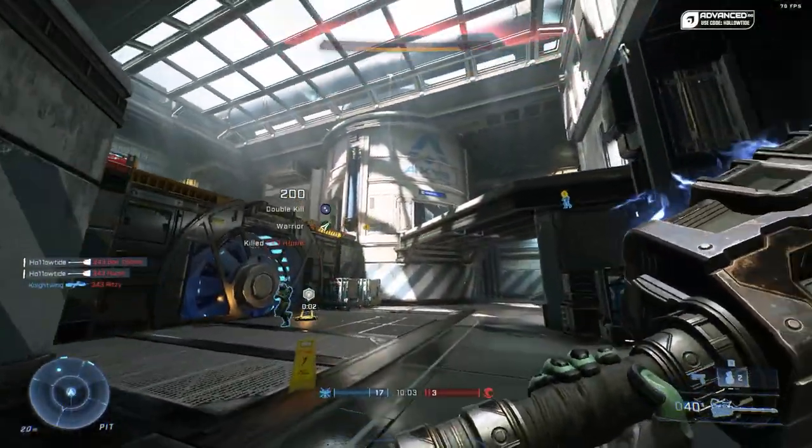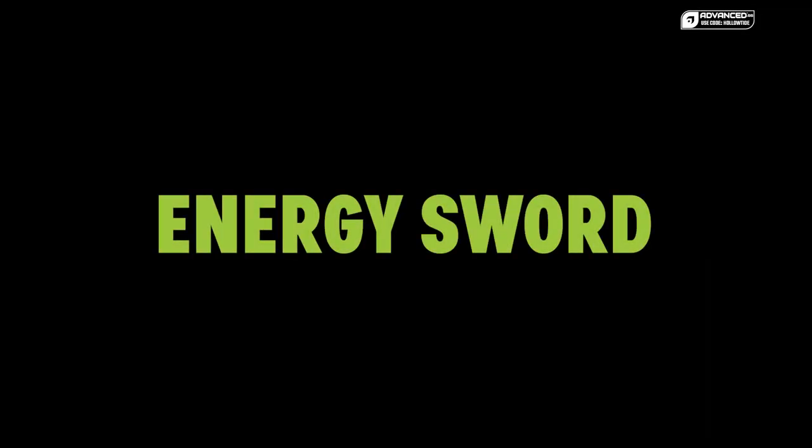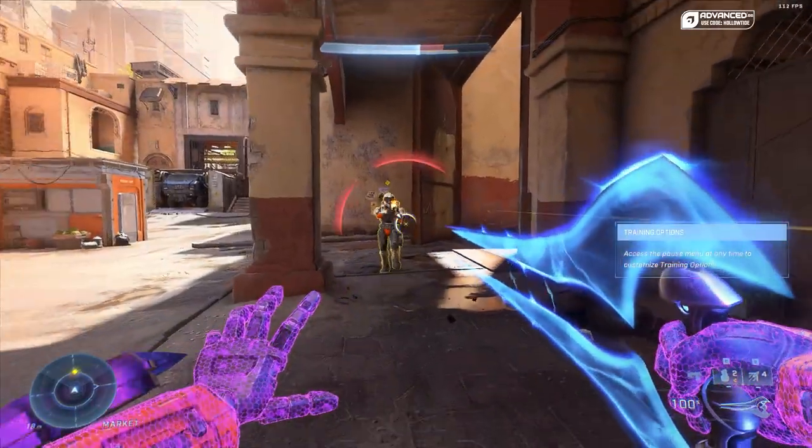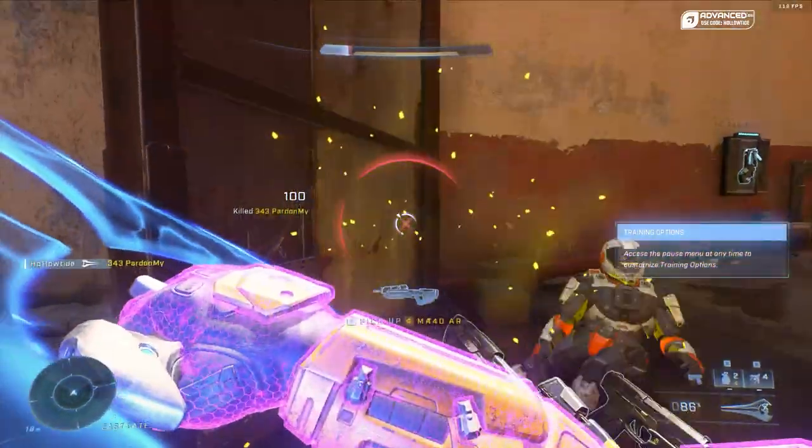Finally, we come to the Energy Sword, and what you need to do is make sure that you wait until your reticle changes colors. That way you can get that extra lunge — even though it's not as big as it used to be in the older Halo games, it's still there a little bit.